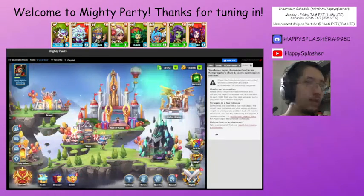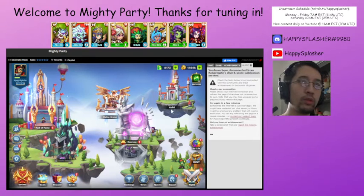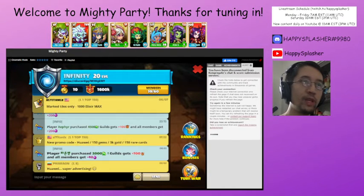Let's get first into Dark Tower and see — going to set up our stuff, make sure that we have our guild bonuses ready. There's a new code for some extra stuff, so we're going to do that.